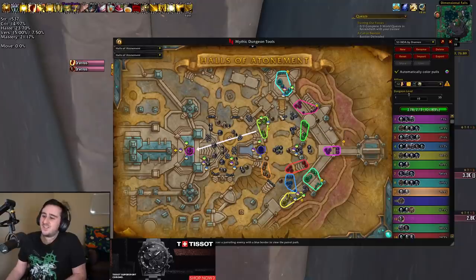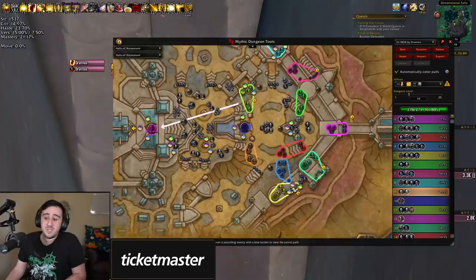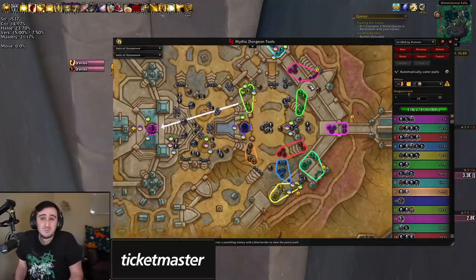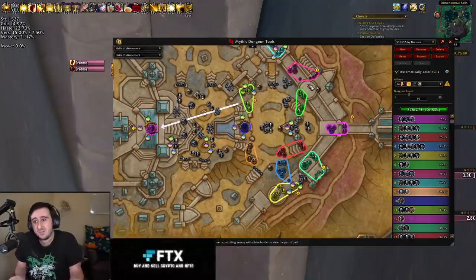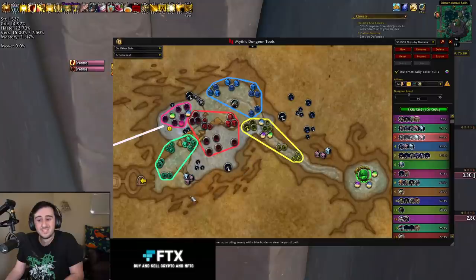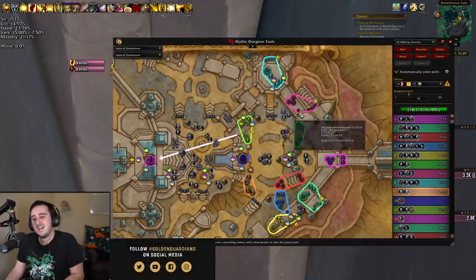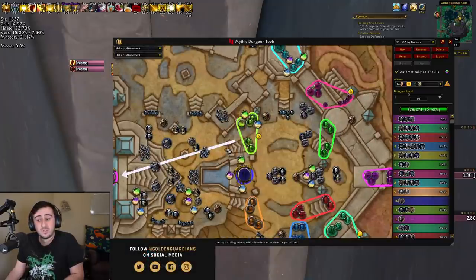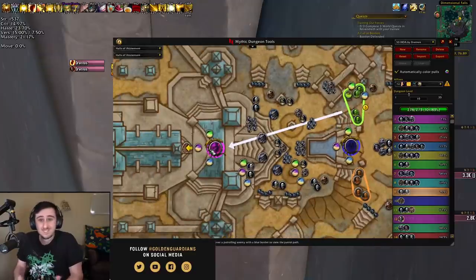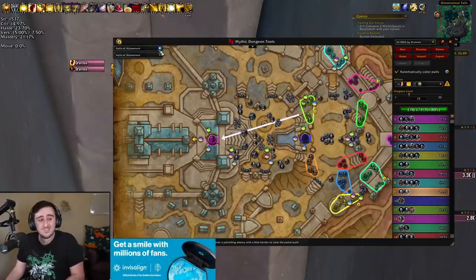Halls of Atonement — there's not too much that changes in this first area because of Encrypted. You can use a Woe here to zip over: say you go left at the start, do this stuff, then you can get a Woe Relic and zip back over here. But this is outdoors so you can mount out here — it's not that much better than just mounting and going over there. Whereas in DOS, you're going through all these areas that you can't mount in, so the movement speed is really nice. In Halls of Atonement, you can use a Woe Relic after the first boss to skip to the second boss instead of using a Shroud or an Invis Pot. That makes things a lot easier.